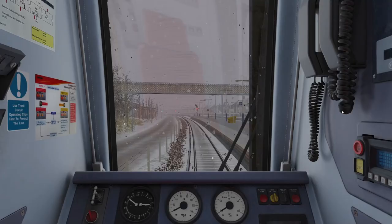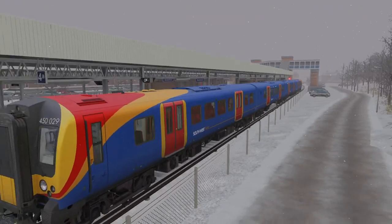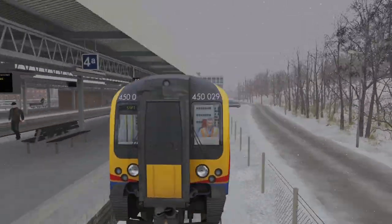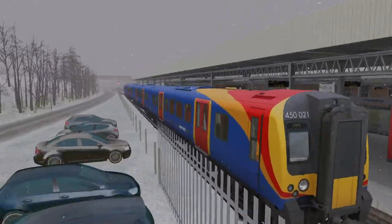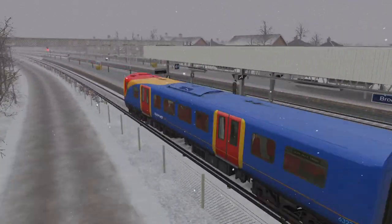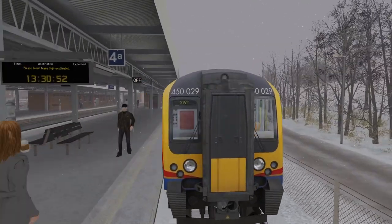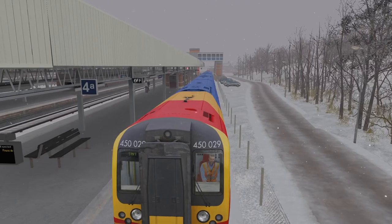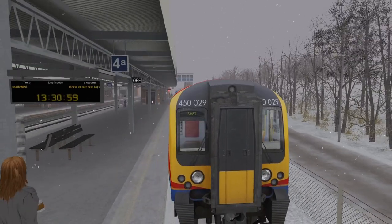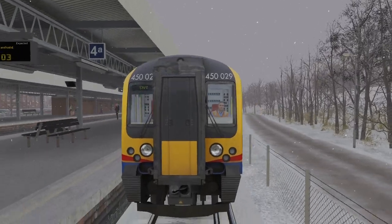Alrighty guys, we're here in the train. Let me show you the outside — here we are at Brockenhurst train station. It's currently snowing; we selected winter so it's snowing. It always seems to snow when I select winter, but I don't really care — it makes it a little bit nicer. We do sometimes get snow since January, February time, sometimes in March. We have had it in late March before, so it is kind of realistic I guess. We don't always get snow, but it's not snowing right now anyway.